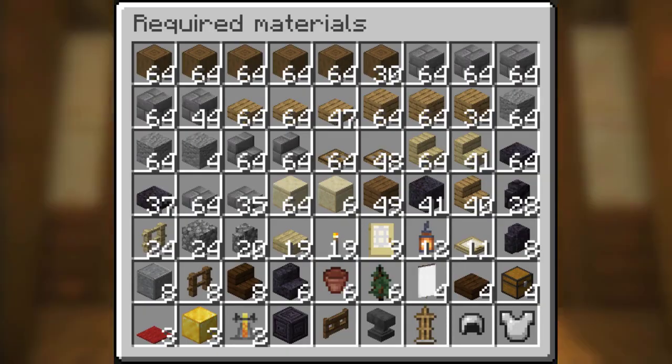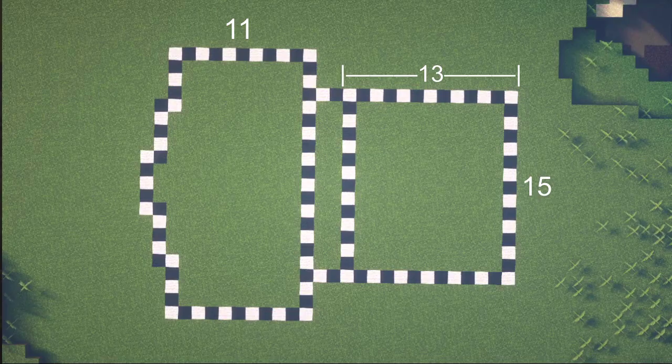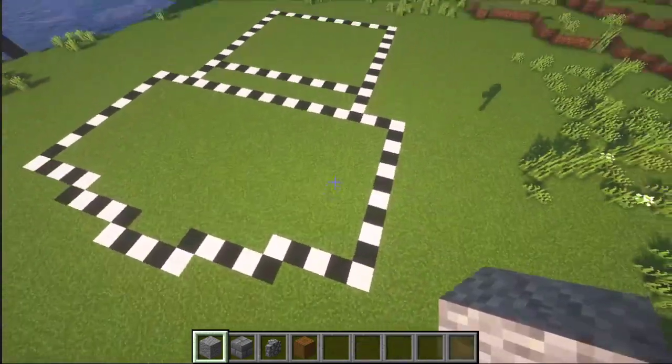Our first step to build this cool looking sanctuary is gathering some resources, so go and grab them! Now, second step: prepare this pretty simple layout for your build.